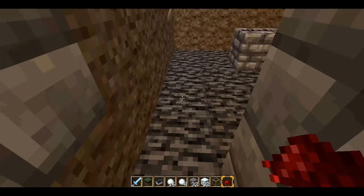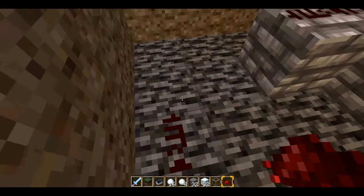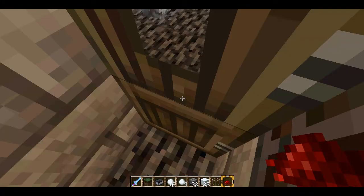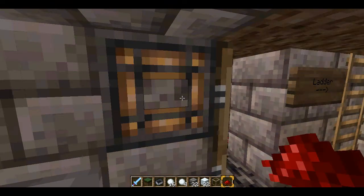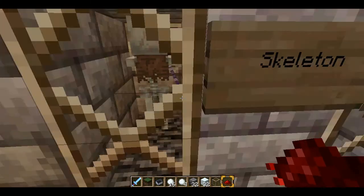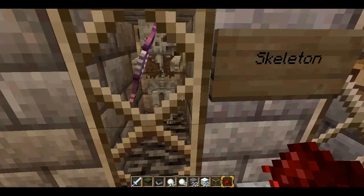All of my pretty redstone work has been washed away as always. I'll quickly reconnect that. So we have the skeleton — he has a nice enchanted bow that he doesn't want to show us.